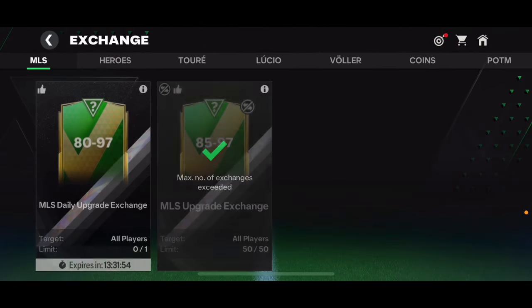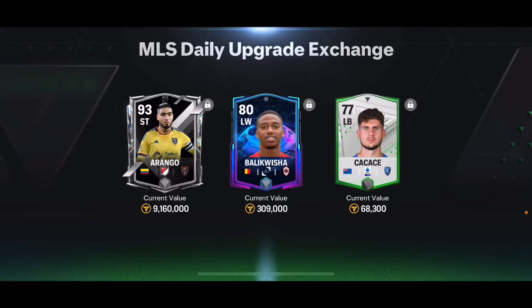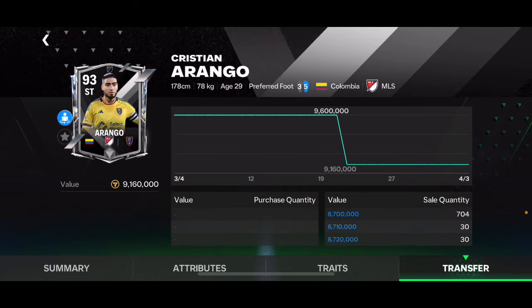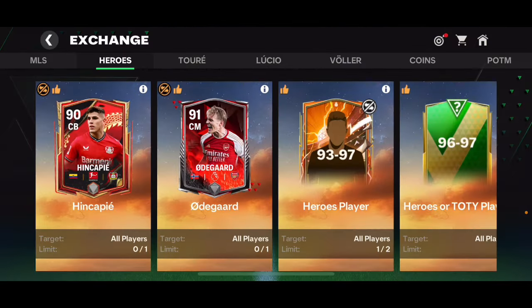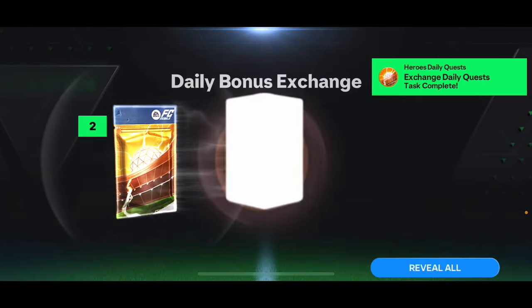Let's open some exchange packs. First up, the 80-to-97 overall MLS player pack — we got a walkout from that one. I accidentally skipped the animation, but we got a 93 overall card, and then a free 97 overall card! I did not expect that at all — that was very lucky. Then opening the 80-to-97 overall daily pack in the Heroes chapter — no walkout this time, just 82, 80, and 77 overall cards.